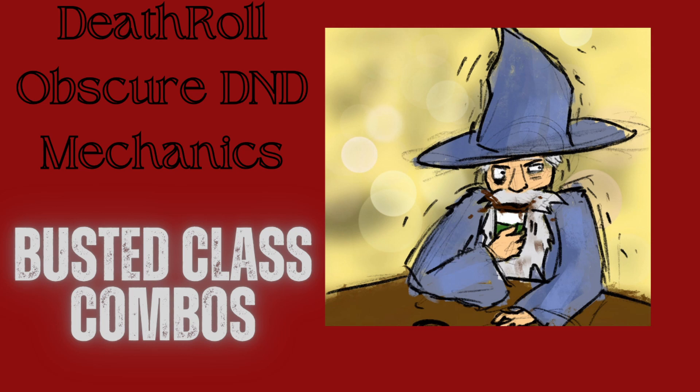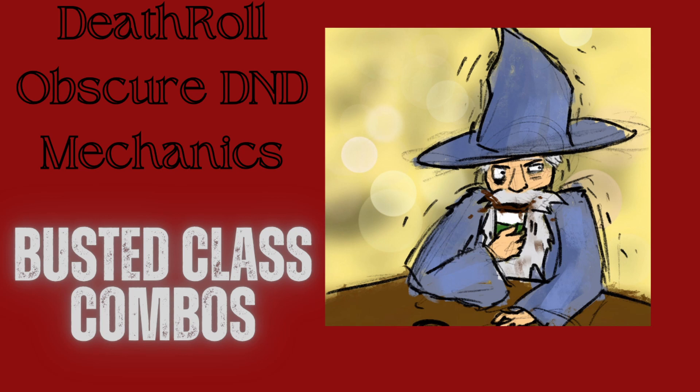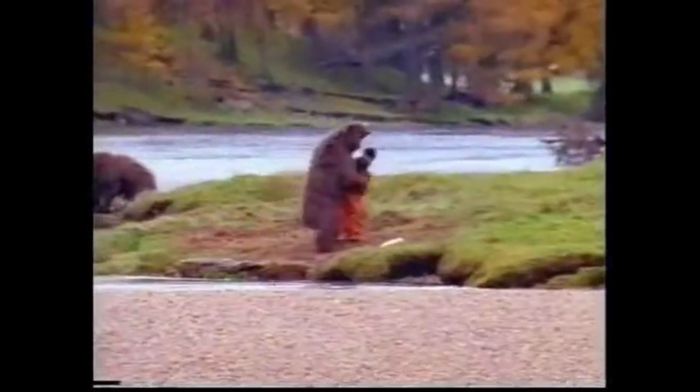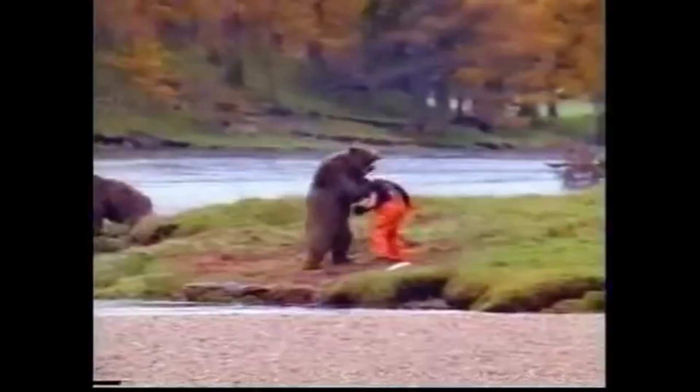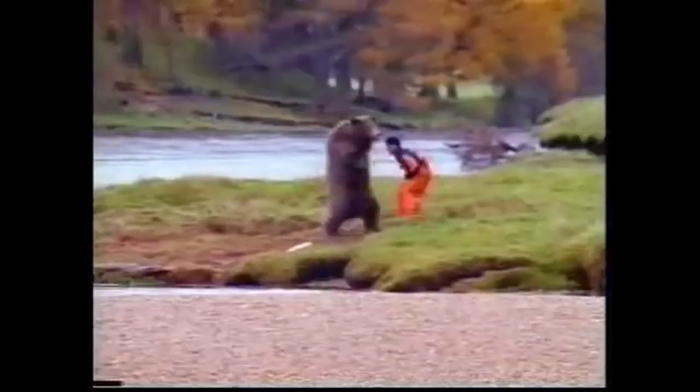To top this all off, the honorable mention: Moon Druid plus Barbarian. Pretty self-explanatory. At level 2 with Moon Druid, you can Wild Shape as a bonus action and turn into a CR1 creature — such as, I don't know, a bear. From here, you can use your action to rage instead of waiting for your next bonus action, and now you're a complete animal. At level 5, however, with 3 of those levels invested in Barbarian, you can take Totem Warrior, turn into a bear, and while being Totem of the Bear, be resistant to literally everything except psychic damage.